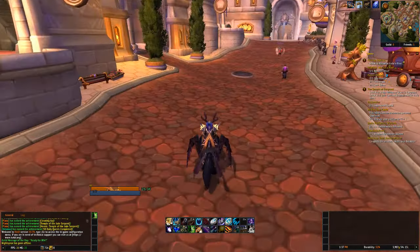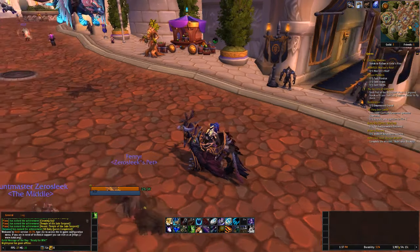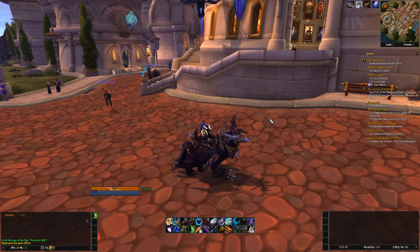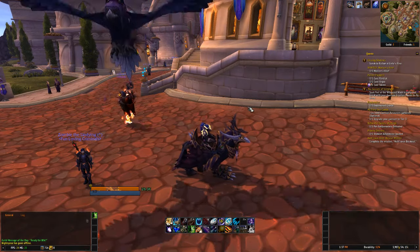To start this you'll need a level 110 character, and when you log in on that character you'll get a quest. For Alliance it will tell you to go to Stormwind and see the King, and for Horde you'll be asked to see Sylvanas.